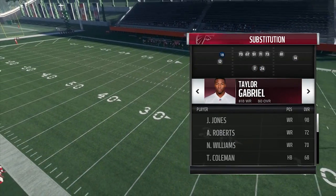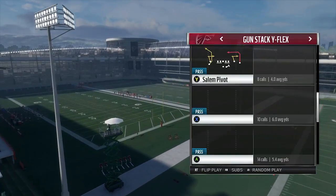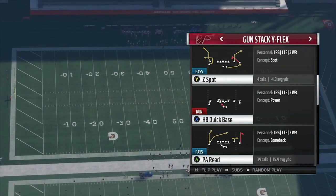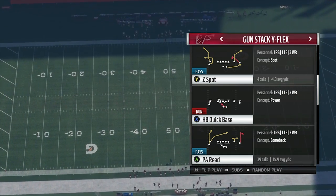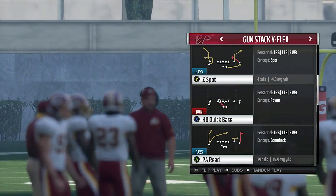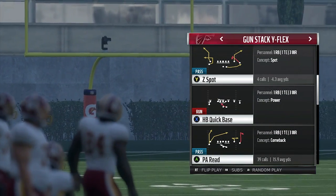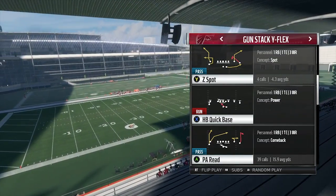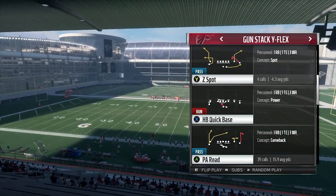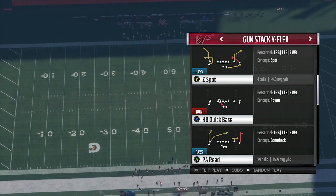Always pay attention to hash marks — where you are on the field, how far away you are. The closer you get to the end zone, you're obviously not going to be able to bomb them. Always be aware of where you are on the field, how you want to score, and what defense your opponent is in. These plays work best when you anticipate the defense: Cover 4 — get on the left hash; Cover 3 — get on the right hash. Recognizing what your opponent is doing and where you're at on the field is key to scoring one-play touchdowns up and down the field.